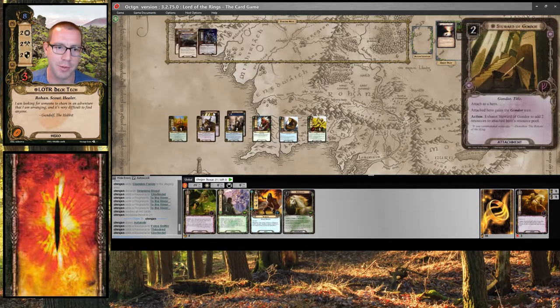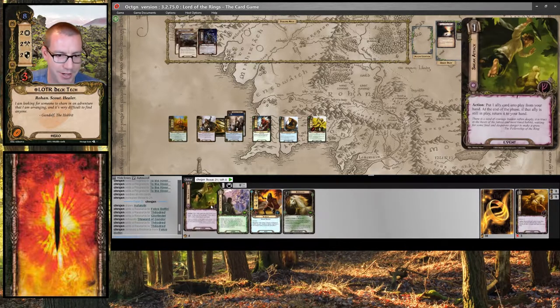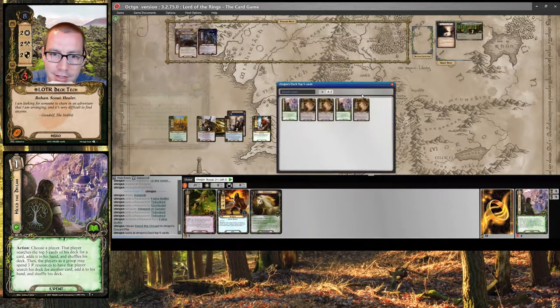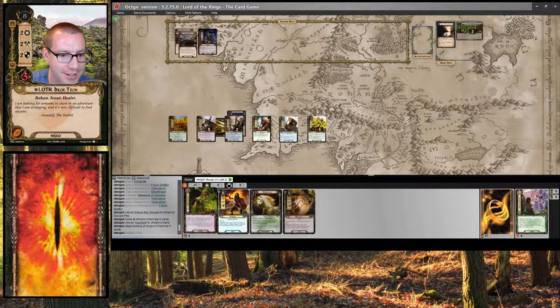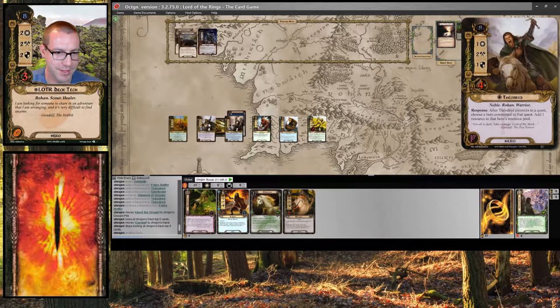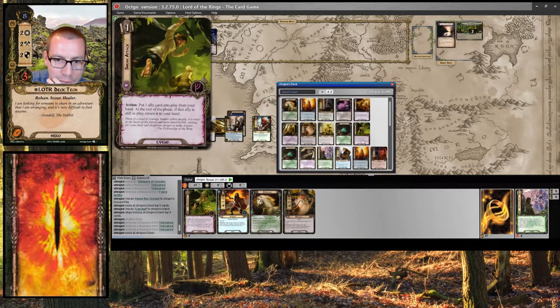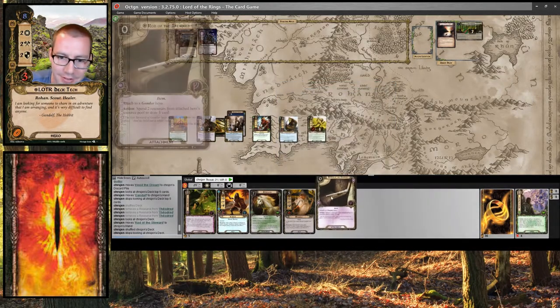Boom! I wish I could just casually pass one of these over right now, but I will be able to deal with that. So let's Heed the Dream — look at top five. Really? Octagon Shuffler? It's fine. I'll take Gandalf — Gandalf is okay. Shuffle that because I have this Sneak Attack. And I might as well pay the kicker for Heed the Dream and pull out... Rod of the Steward! Nice easy one.